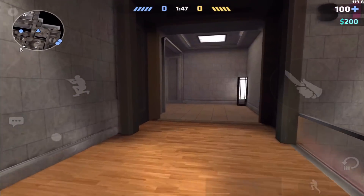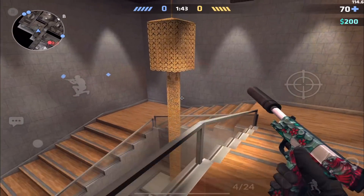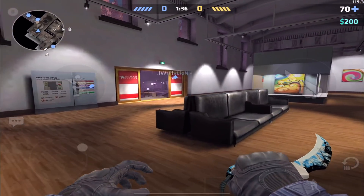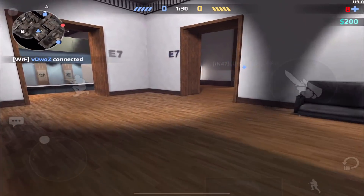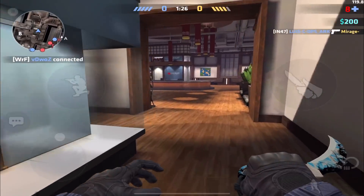The lighting looks really good too. I don't want to die while I'm exploring. It's a full stack on A — I'm falling back. I want to explore, I haven't really seen the map. Why do we have three AFKs? Man, I'm just trying to explore. We're losing this first round — I don't know why we have three AFKs, but I'm focused on exploring.